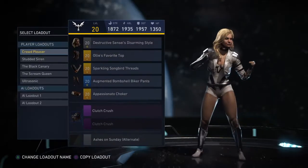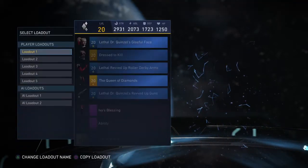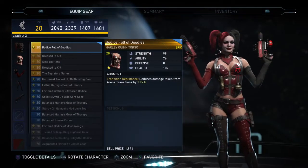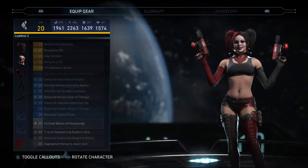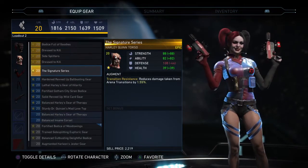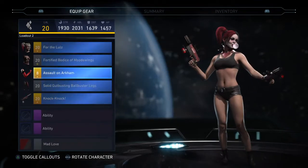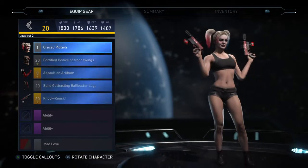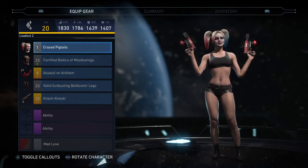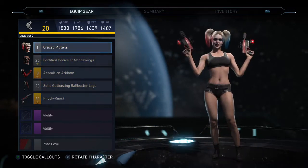I don't get why they censor her — she's only showing her stomach. You have characters like Harley who show significantly more skin than Canary is ever able to show, but that's fine. It's DC, and that's okay because they can make a lot of profit since Harley's popular because of Suicide Squad. But Canary? Screw her, I guess.